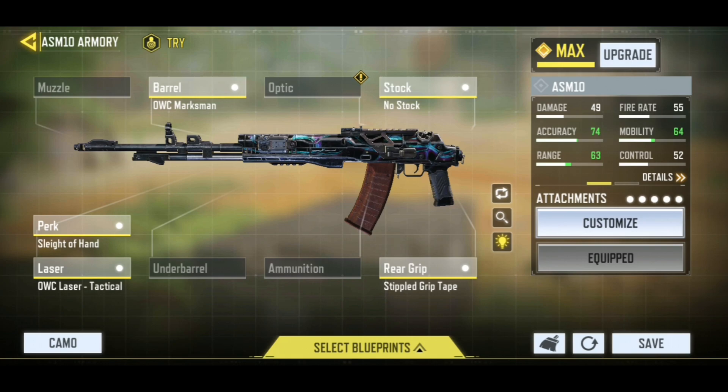For the laser, we have the OWC Laser Tactical — the best laser. For the stock, we are rocking no stock so that we can get great ADS speed. And for the rear grip, we have the triple grip tape.